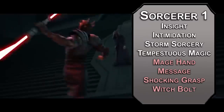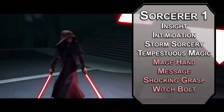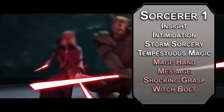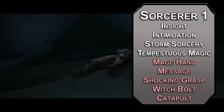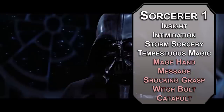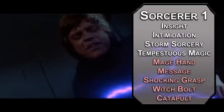For your first level spells: Witch Bolt deals 1d12 lightning damage on a creature you hit with a ranged spell attack, and it's concentration-based for a minute, meaning you can keep hitting them without rerolling as long as you stay within the 30-foot range. Catapult lets you hurl an object weighing 5 pounds or less at a creature, forcing a Dexterity save of 8 plus your proficiency bonus and Charisma modifier — failing that, they take 3d8 bludgeoning damage.